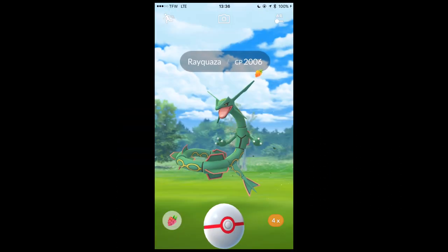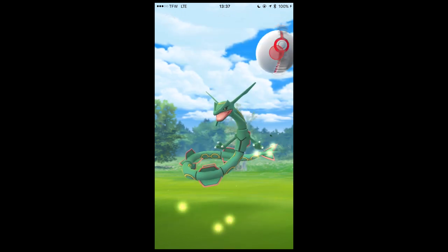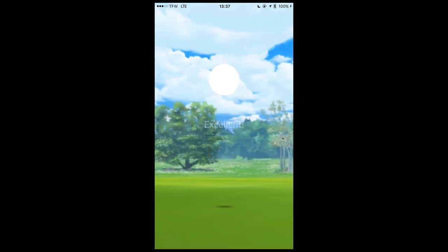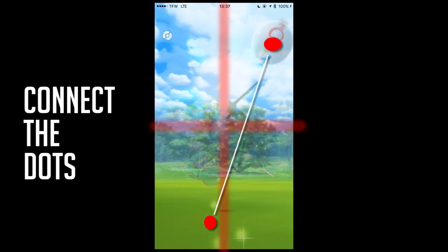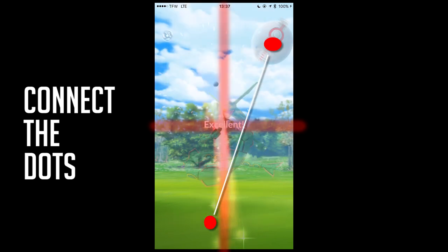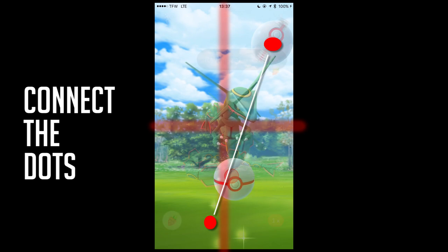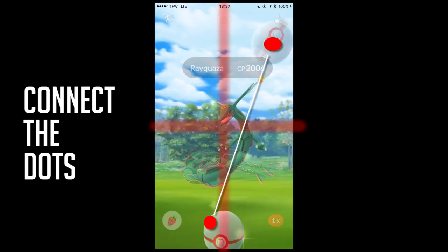Just keep throwing. For the actual throw, it's kind of a good flick. Flick to the upper right corner or upper left corner depending on your type of throw. You just go from the lower down there, really close to the upper quadrant of your phone right there.